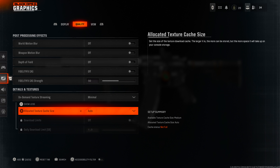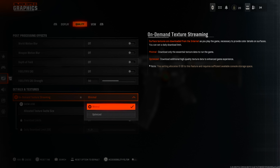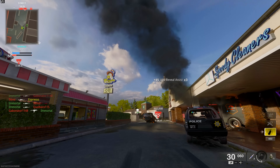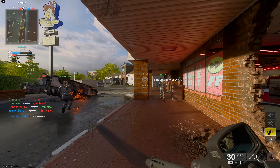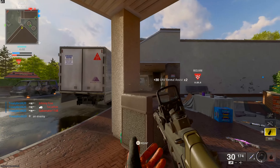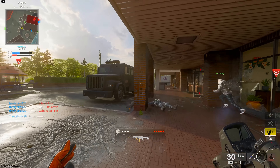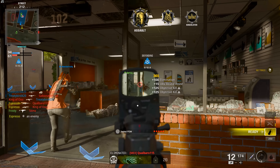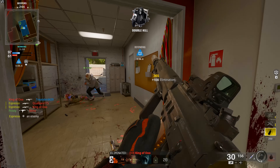In previous years, on-demand texture streaming was optional — you could choose to localize the files or stream data to save on download size. Now it is explicitly required, so you will not have the option to localize high-quality assets. If you don't have the best internet connection, you might see a noticeable visual quality difference with Black Ops 6 compared to Modern Warfare 3, because it's going to try to download more data in real time.